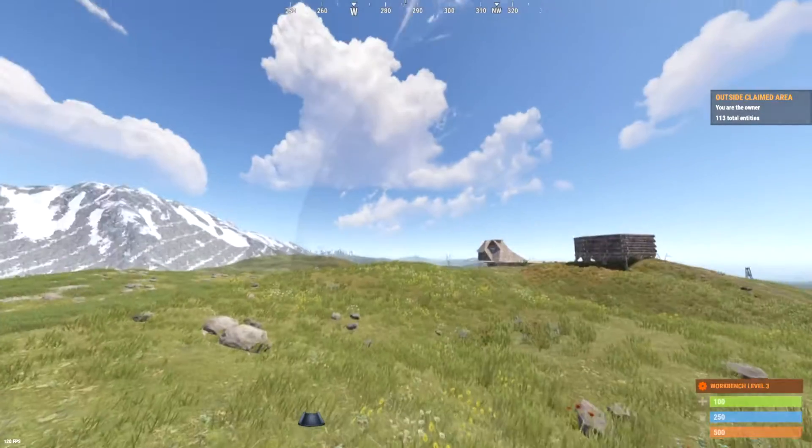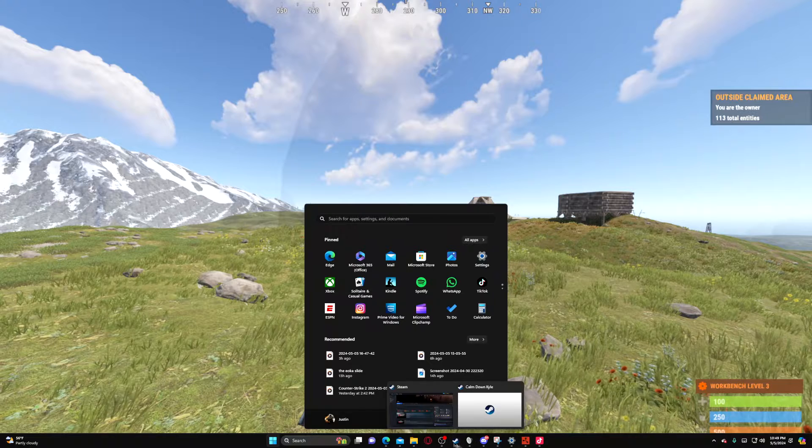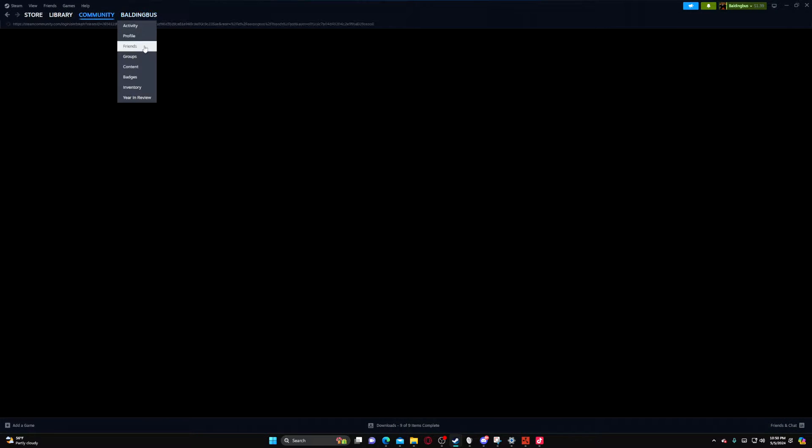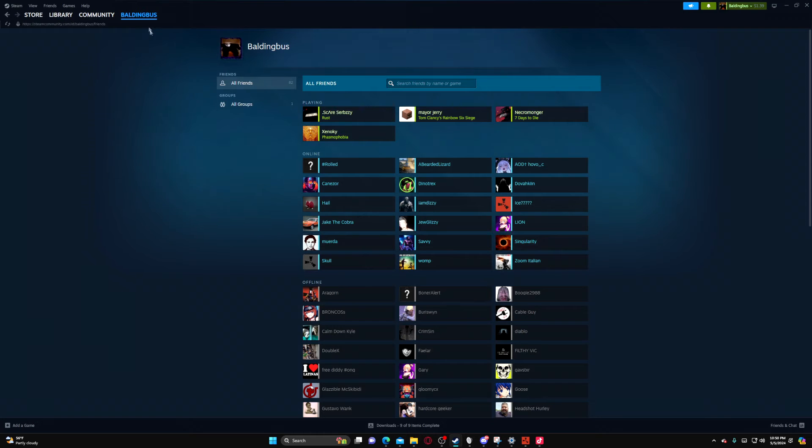What you'd want to do is open up your Steam. You'd want to add your friend on Steam. If you don't know how to do that, you just want to go over to your friends page and click on add a friend.